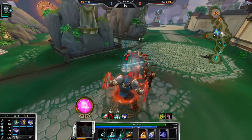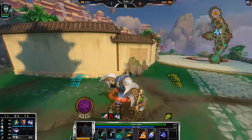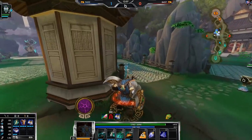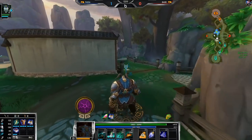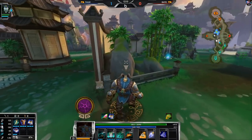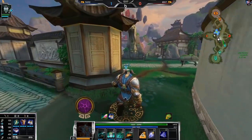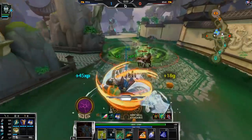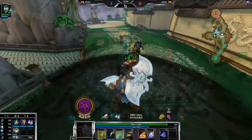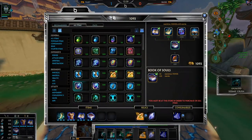Once I get Polynomicon I can start going for Demon King. I don't know if he recalled or if he's gonna try to proxy my wave. I could have picked up blue buff — whoops, that's okay. By a little bit annoying I mean a lot annoying. Let's get Poly — looks like he is getting double defense.